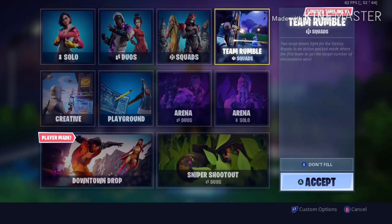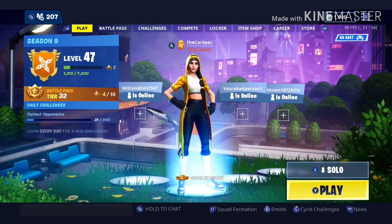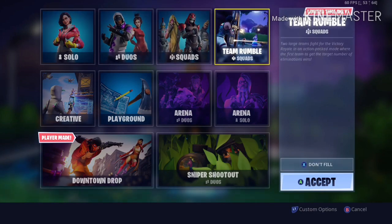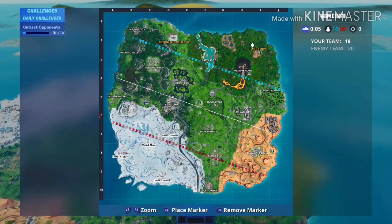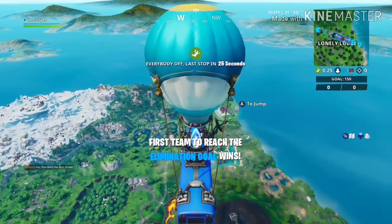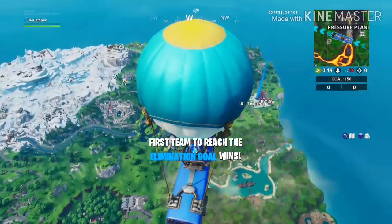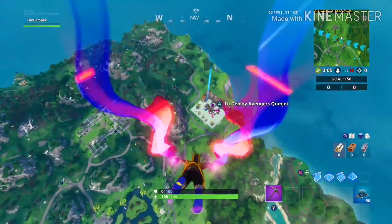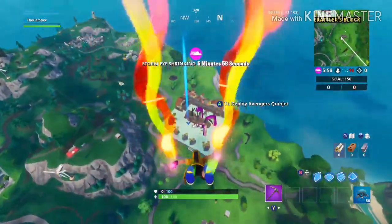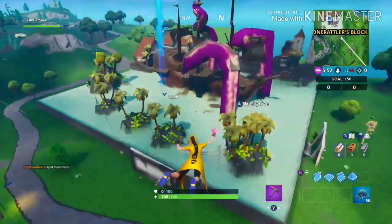I don't know if these hot drops or hot spots work in Team Rumble. They probably work in Team Rumble - let's try it and see. Sunny Steps has some but we're not going to go there. We're going to go to the new Block because I haven't actually been there yet. So apparently with hot spots you can just shoot at one of them and it will drop you a blue or higher rarity weapon.